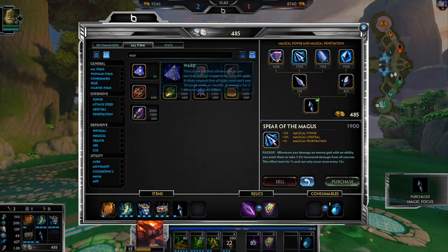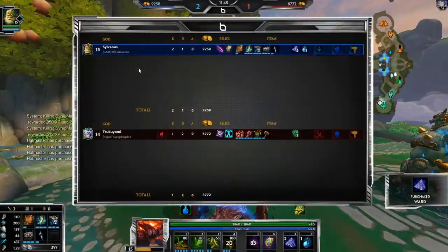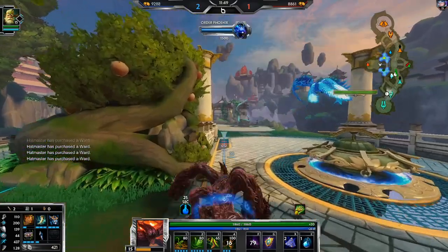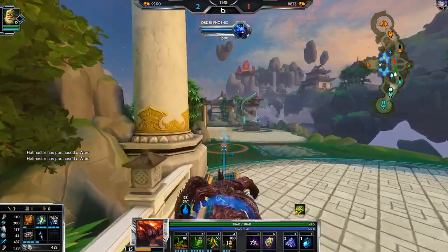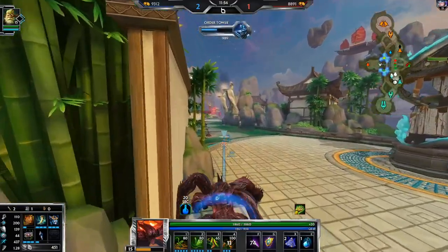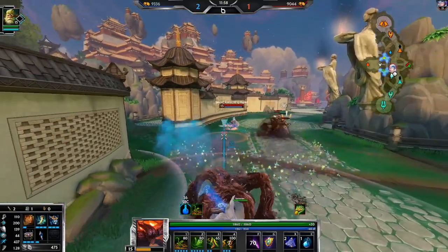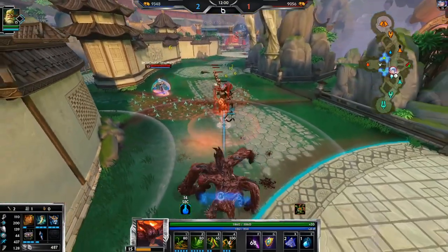I probably want Spear of the Magus - it's insane on Sylvanus because it's increasing my auto damage, it's increasing my ability damage, and it's gonna apply on my two and my ultimate right away. And then the rest of my damage will be amplified. Plus a little bit more life still never hurts.